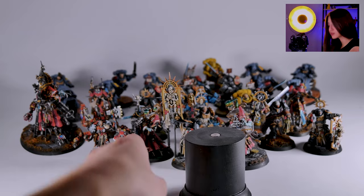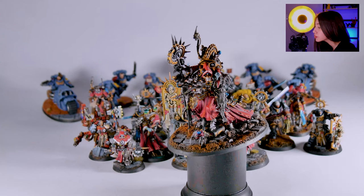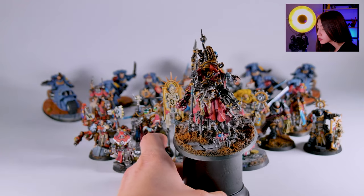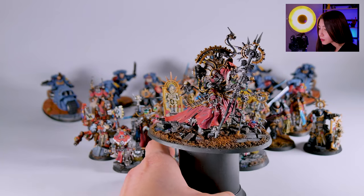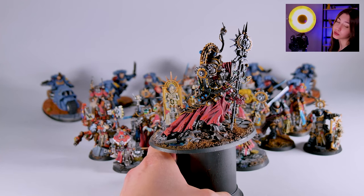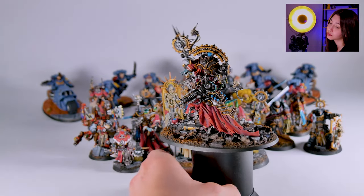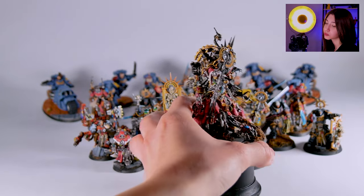We got our Belisarius Cawl, also on level 5. This is already a very interesting mini for me, and especially being on level 5 it's really cool to look at. It's actually been painted red, and red is really showing the shadows and the highlights a lot. I really like it. I like also this blue contrasting with the red over here — really cool job.